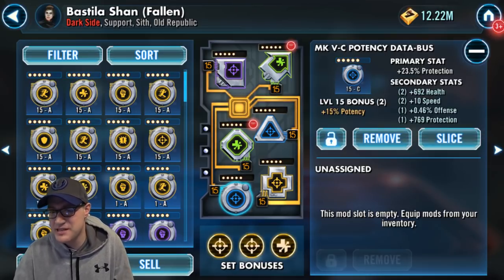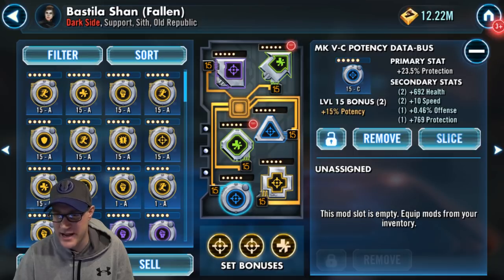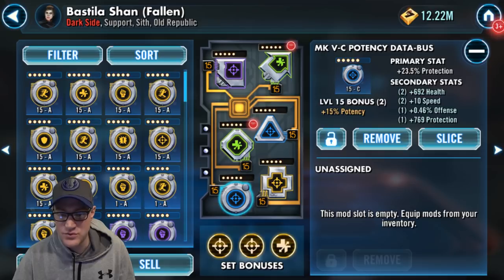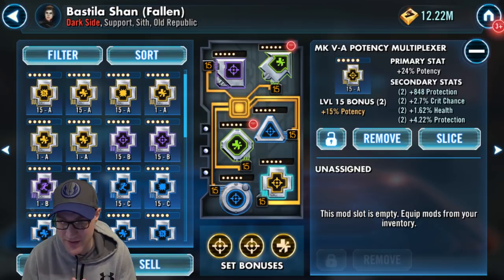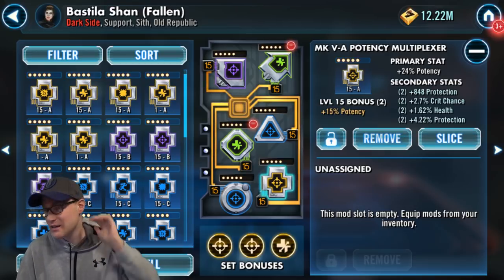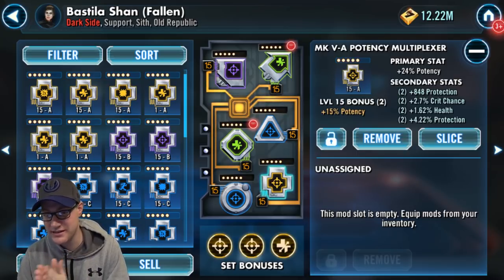In the circle, I have plus 10 speed again — ideally you'd want plus 15 or higher. There's some extra offense, health, and protection, with a primary of protection as well. In the cross, you want a potency primary — I prefer potency as always. This particular mod doesn't even have a speed secondary, which is bad. You always want speed secondaries. I just had to put this one on to complete the potency set since it's a potency mod with a potency primary. Please make sure there's speed in the secondaries and a few other good stats.